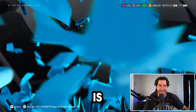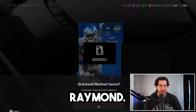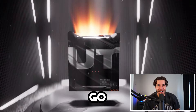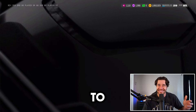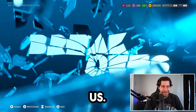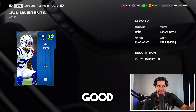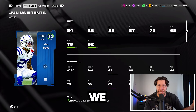Card number one — the animation is just stunning — and the first card is an 82 Kalief Raymond. Quick sell that boy. One more 82-plus overall pack before we go. Final card of the video — it's an 82 Julius Brents. This card probably has good stats — he had an insane card last year — but yeah, we don't need him.